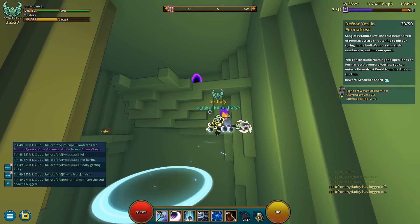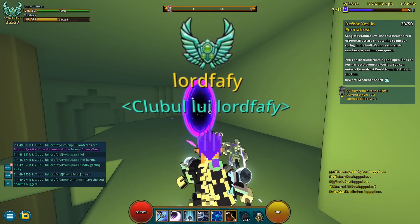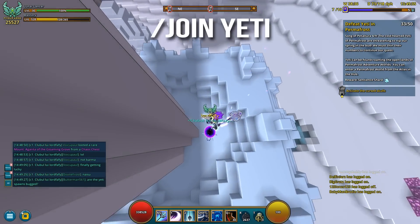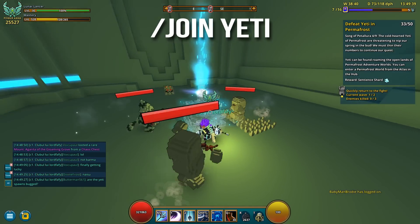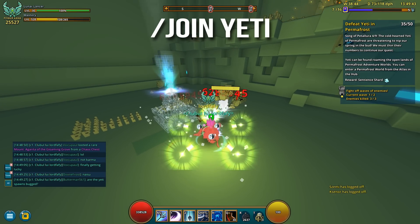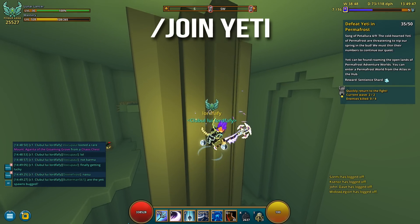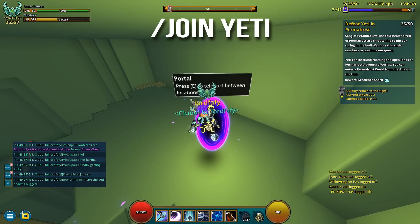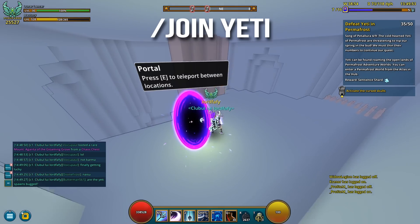If you have trouble finding one, try asking our club members if you're in our club. If not, ask your friends, or maybe even use slash yeti — that would be a good chat to use. Let's make a PSA: let's try and get people to do slash join yeti, and hopefully this chat is gonna work as a yeti farm finding hub, so to speak.